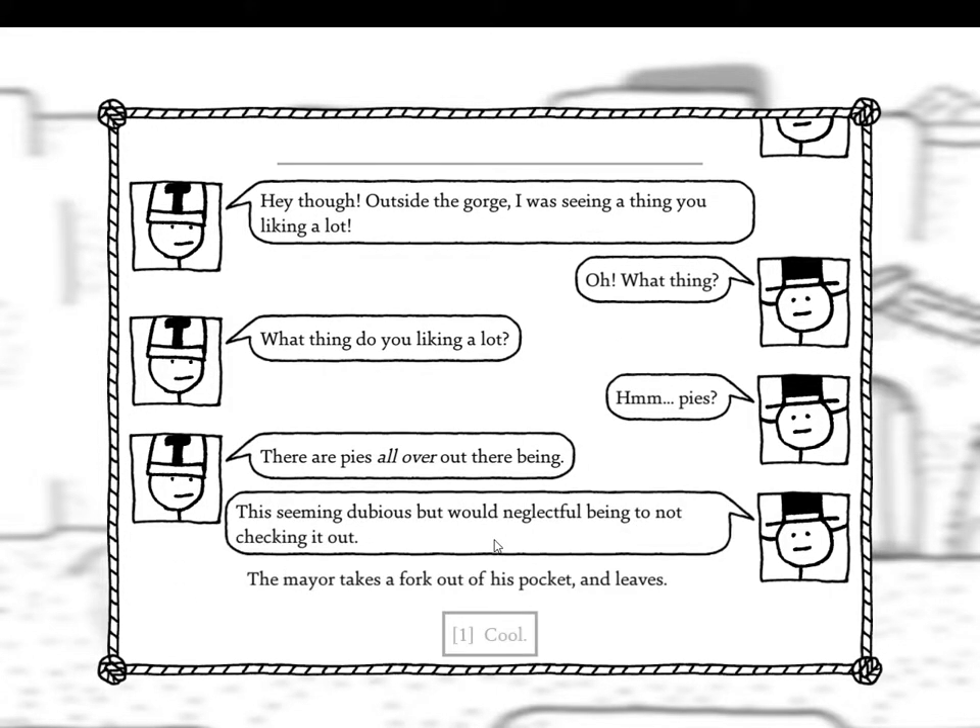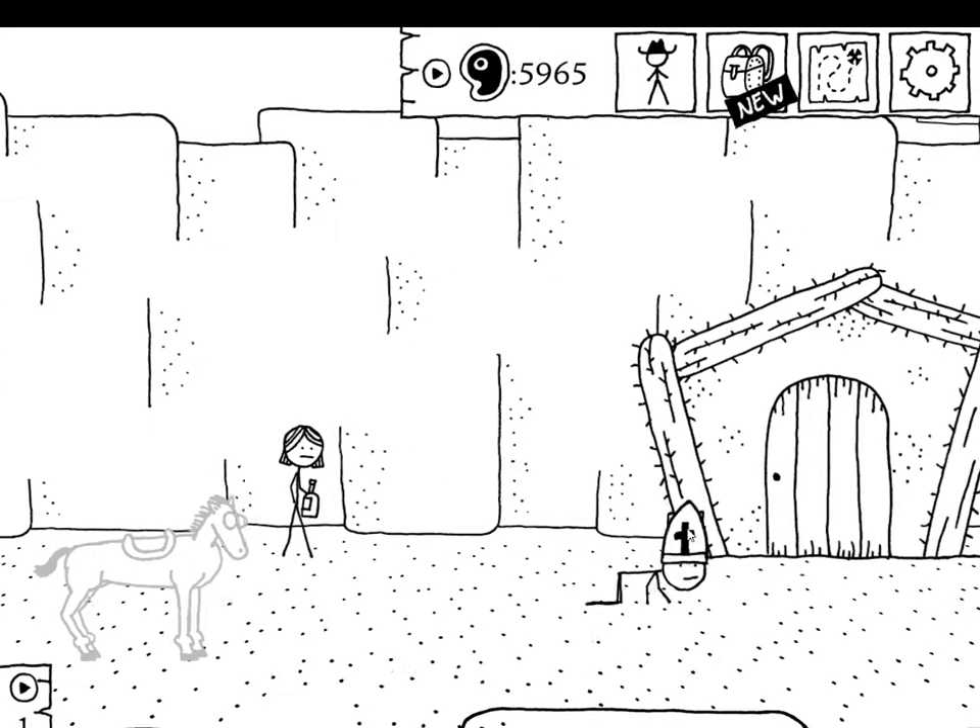Let's trick him into leaving. 'Hey, though — outside the gorge I was seeing a thing you liking a lot.' 'Oh what thing, what thing do you liking a lot?' 'Hmm — pies. There are pies all over out there.' 'This seeming dubious, but with neglectful being to not checking it out.' The mare takes a fork out of his pocket and leaves. Well, that was simple.